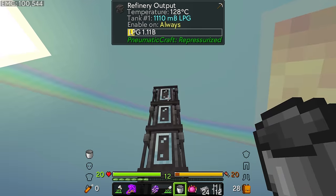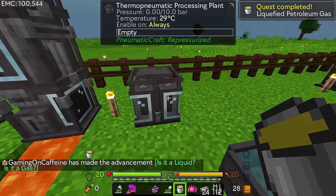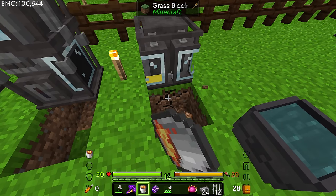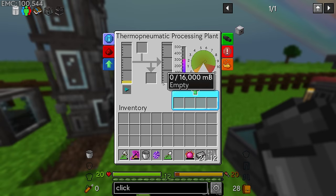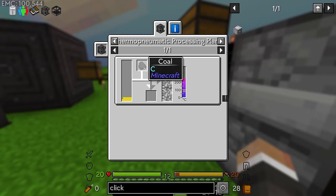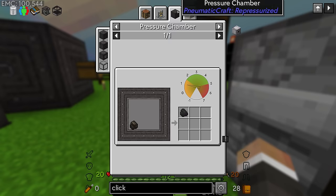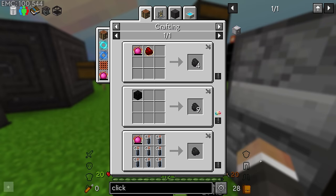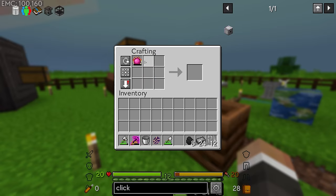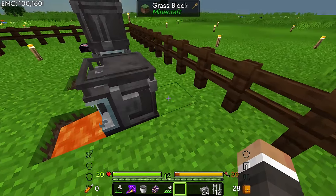We are now at 1.1 buckets worth of LPG, so we can take that out and that's going to complete this quest. Now we just need to place that into the thermo pneumatic processing plant with the bucket of lava. We'll take this and place it directly under the TPP, which is then going to get up to temperature nice and quickly. As soon as we put in some regular old coal we can then begin to turn that into molten plastic. Coal doesn't have an EMC value, but we can compress charcoal into coal, or craft carbon with the philosopher's stone to make coal.